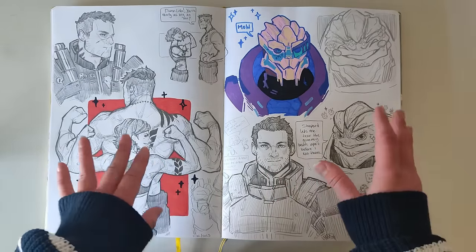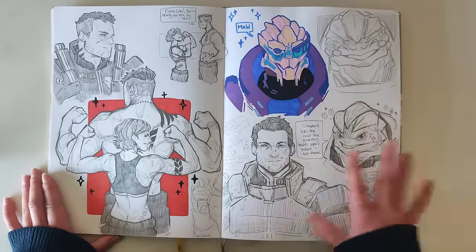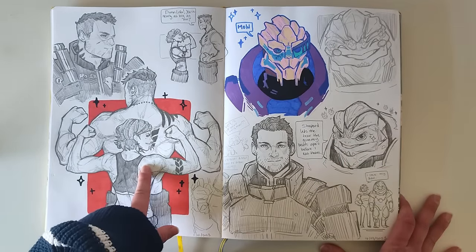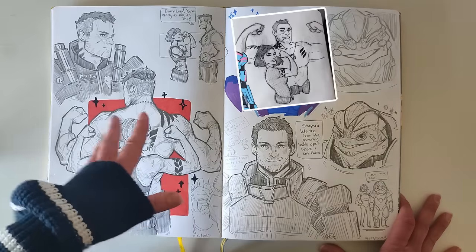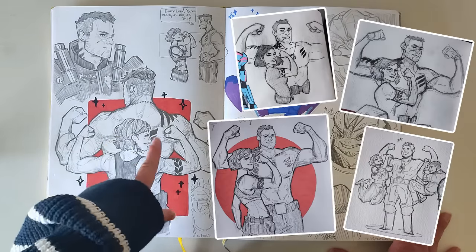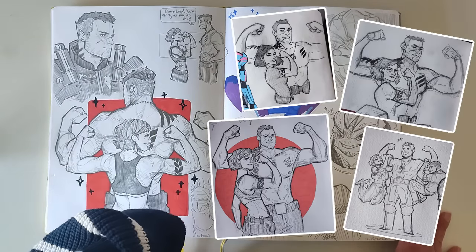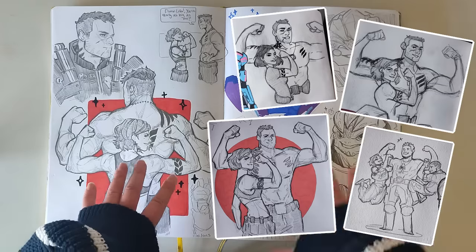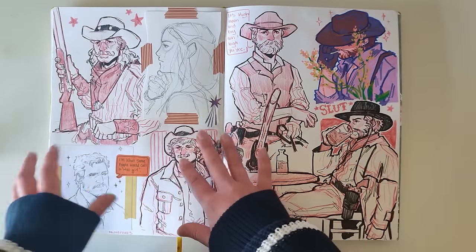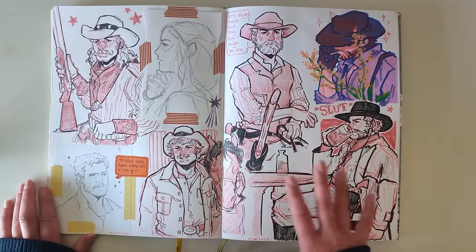I'm going on to some Mass Effect because for some reason at the beginning of each year I get the mood for it again. This was a small Mass Effect moment, and this was another kind of redraw of something I'd done for a couple of years — my Shepherd with Vega flexing muscles. I'll put it on the screen so you can see the previous ones.